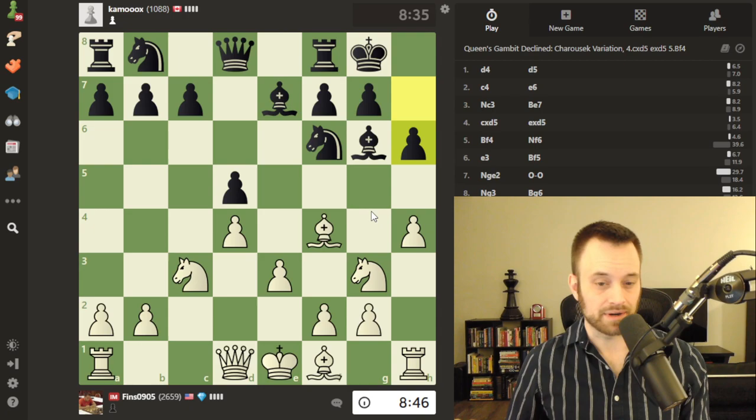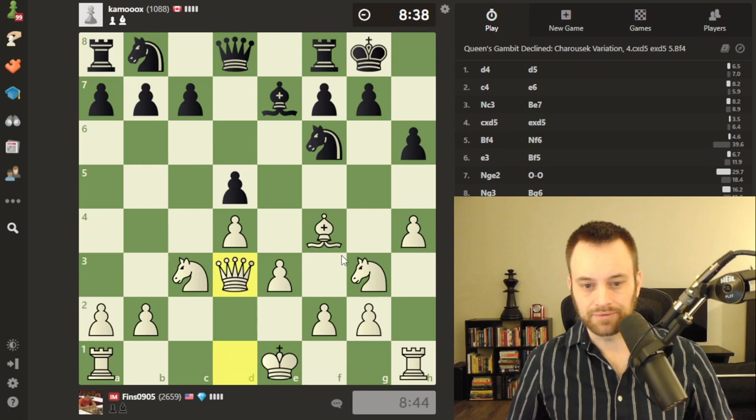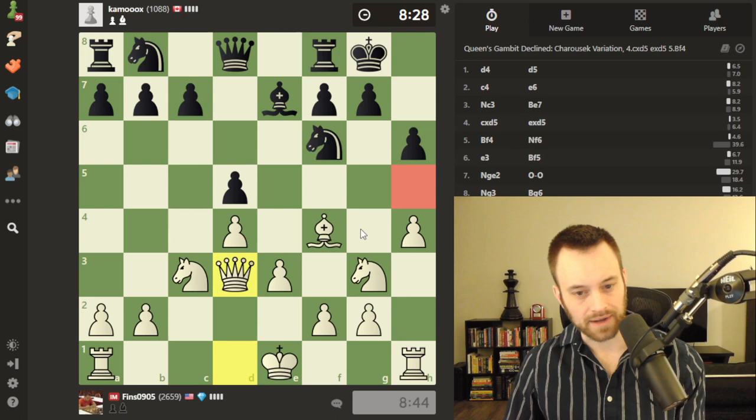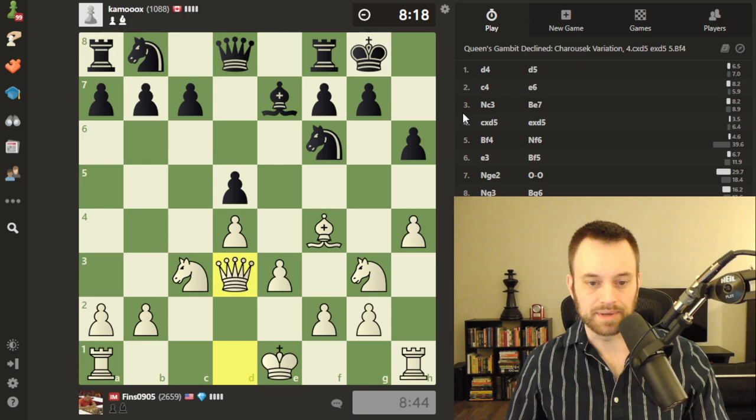I'm likely going to try to castle queenside and attack the black king, so I'm not sure this decision is impactful enough to burn much time on. Let's go ahead and play bishop d3 — I'll opt to leave my pawn where it's at. In the hopes that if I get to move my knight into f5, I might be able to play g4, g5 with the support of the h-pawn. Whereas if I put the pawn on h5, I could still go for this plan but I wouldn't have the h-pawn to support the idea.